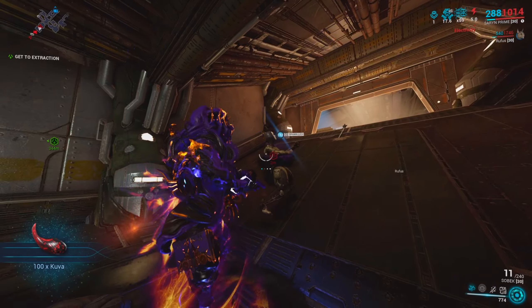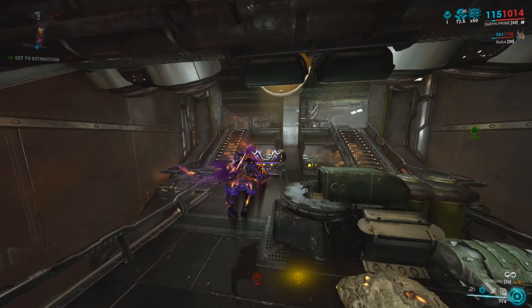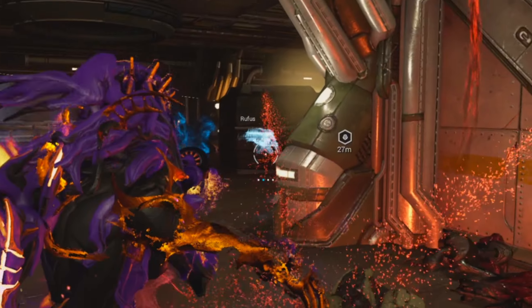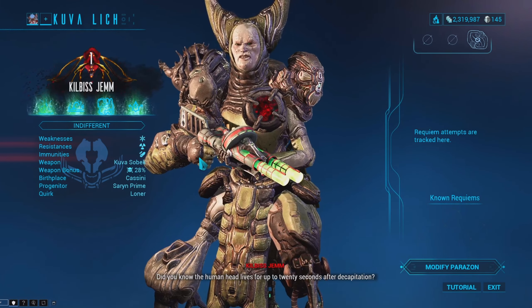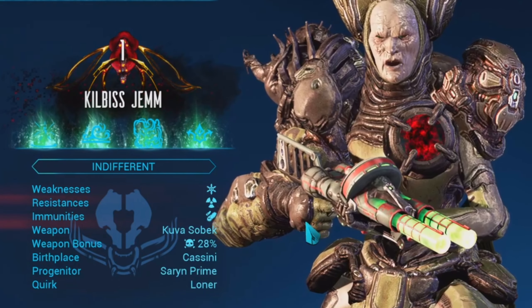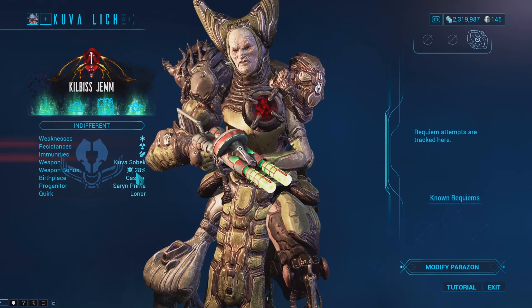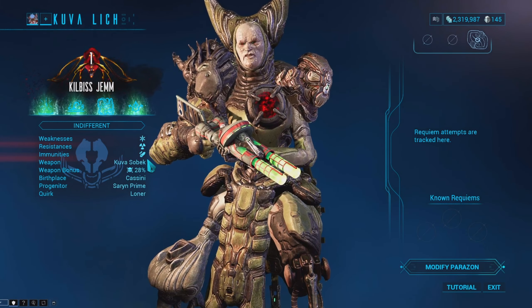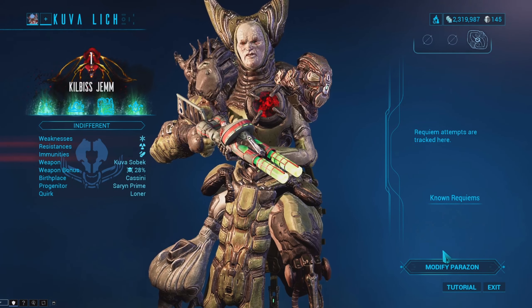You start off by encountering a Kuva Larvaling or a Corpus candidate that has the weapon you want. If they don't have the weapon you want, you can just complete the mission and keep farming them until you get it. As a Tenno, you're the one who finishes them, transforming them into a Kuva Lich or a Parvos Sister — giving them a big upgrade. They end up using the weapon displayed above the Larvaling or candidate. In this video, I got the Kuva Sobek. Once you create the sister or lich, they also have a chance of having an ephemera as a reward.